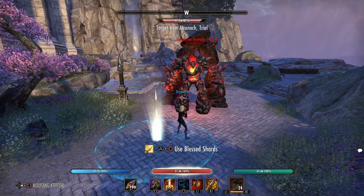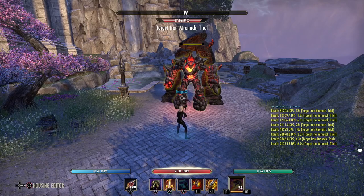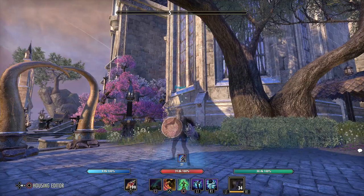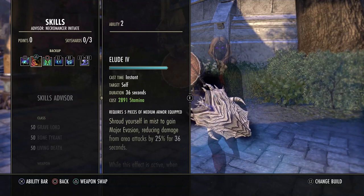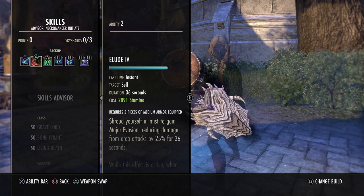That was everything for the offensive things. If you still have questions you can ask me in the comments. Now we come to the defense skills and tips. The defense part is not that big. Momentum was covered in the offensive part, but of course we should check that momentum is also active on the back bar because it buffs our heals. Let's start with the first buff on the back bar — elude. Elude or shuffle gives you 25% damage reduction from any AoE skill, with a duration of 36 seconds, so definitely hold it active. It only costs 3k stamina.